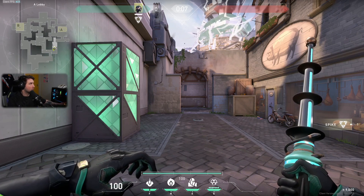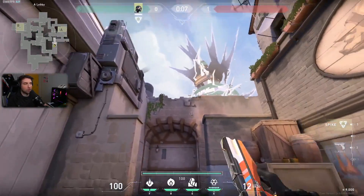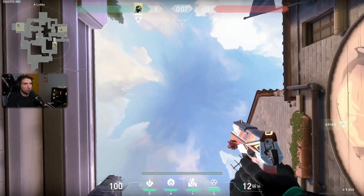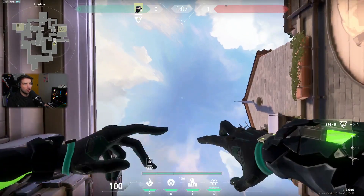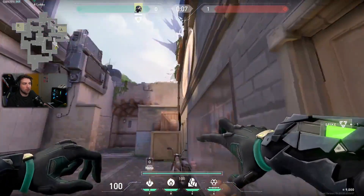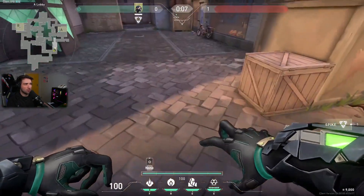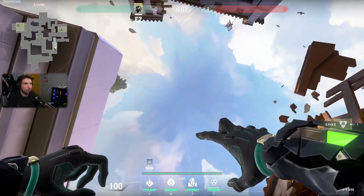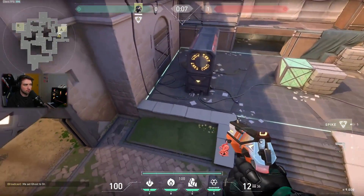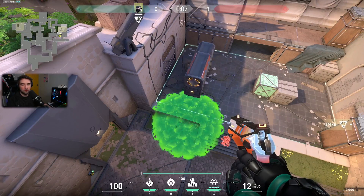On the minimap, when you make noise, there's a circle that appears. When you aim straight up and move forward and shoot a snake bite, it's gonna land exactly at the end of that circle. So let's say I don't have a lineup for a specific spot, but I want the snake bite to land there — I just stand, aim in that direction, go up, look at the minimap, and that's it.